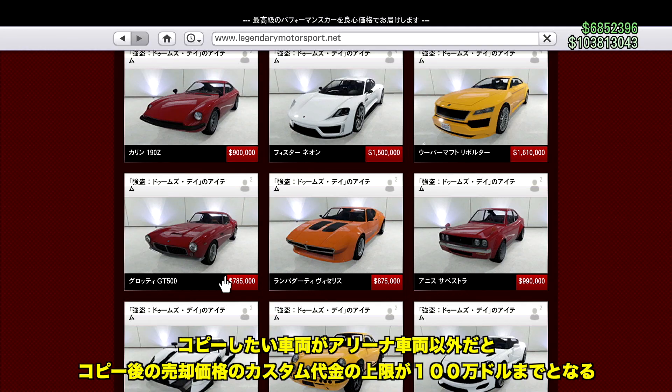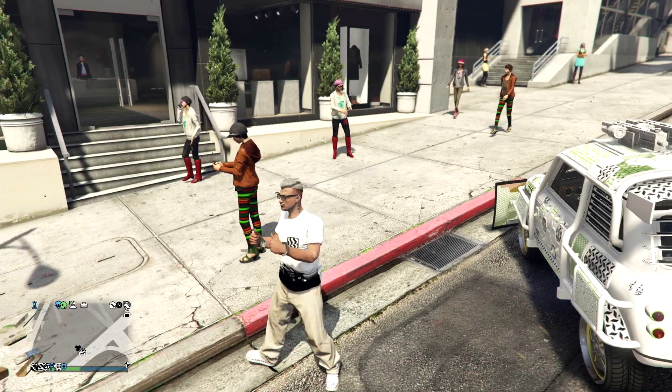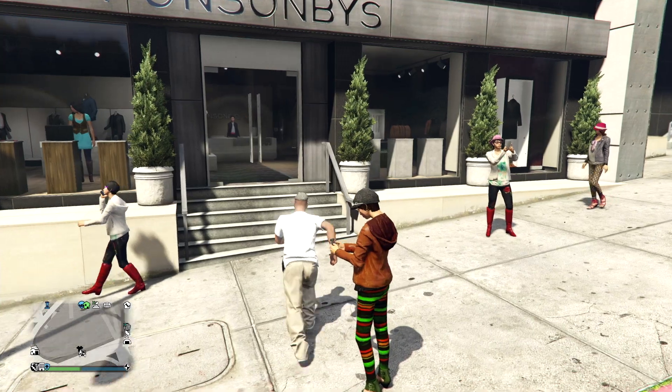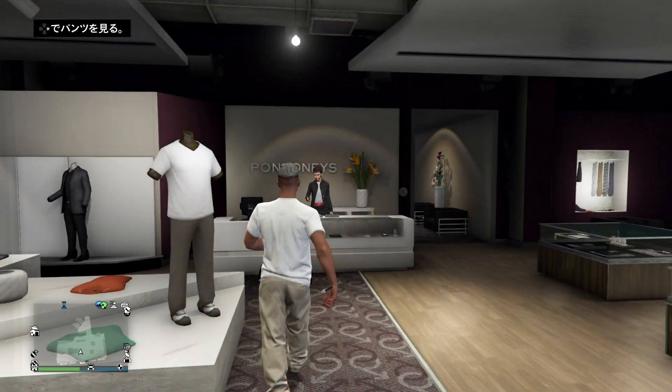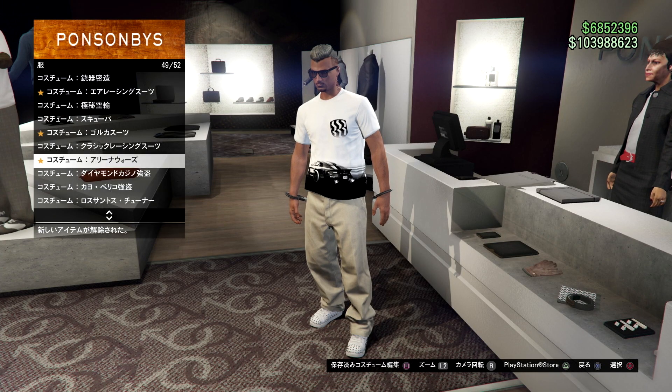犠牲車両となるものは、例えばカスタムナンバープレートがついているものを使います。今回は石レトロカスタムに好きなナンバーがついているものを犠牲車とします。コピーしたい車両がアリーナ車両以外だとコピー後の売却価格、カスタム代金の上限が100万ドルまでとなります。